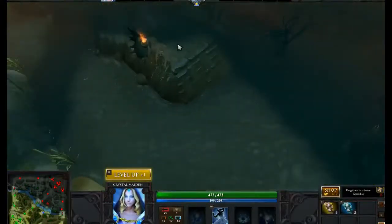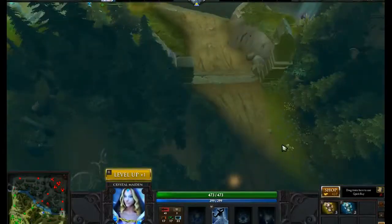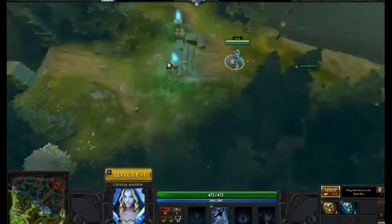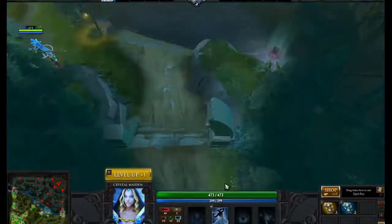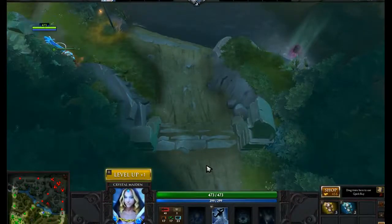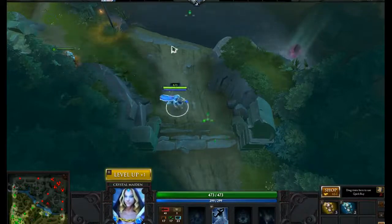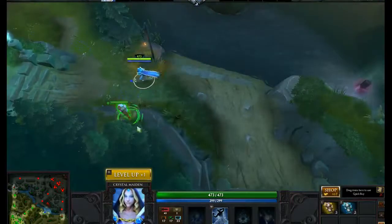This ward spot is very, very good. It shows you the rune. It shows you the entrance to the ramp, this whole entrance here, and this whole entrance here. You can see all these entrances if you're on the opposite team — you can see them going to the rune before they're even close, so you can counter that. This is one of those great ward spots.